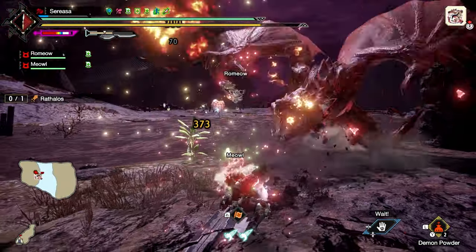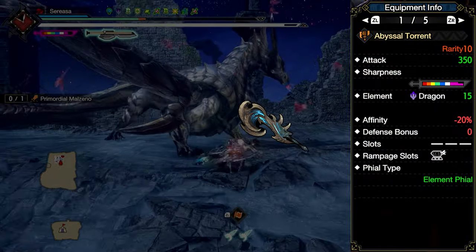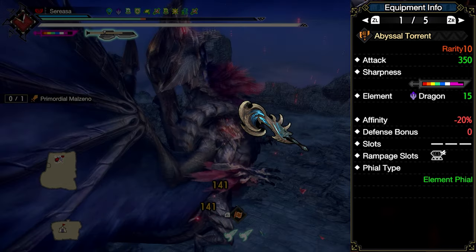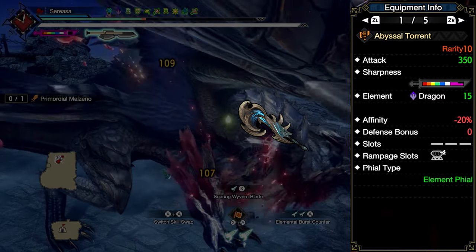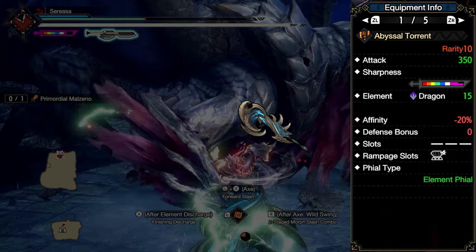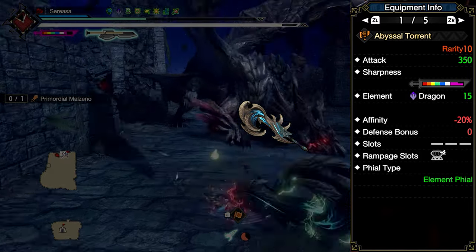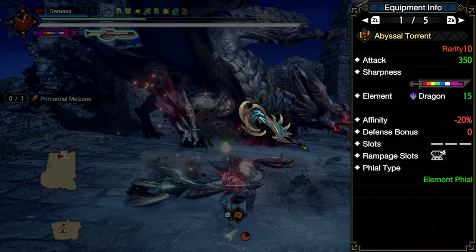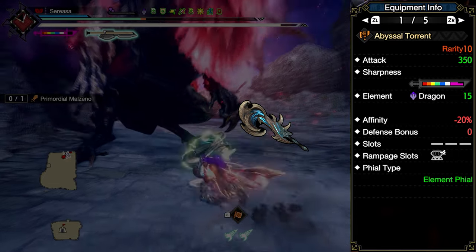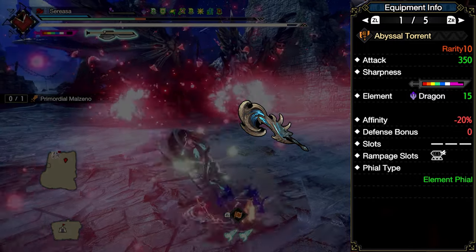Every single Switch Axe player got done dirty when they figured out what the final boss weapon was: high base raw, extreme purple sharpness, low element, negative crit, level 3 rampage slot, and element file. Every other weapon type looked fantastic. You might as well have punched me in the face — I would have felt better than seeing this. Why would they do this? Yes, every weapon has its drawbacks, but while this weapon was already down, they kicked it with element file.